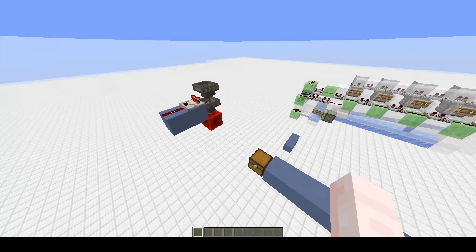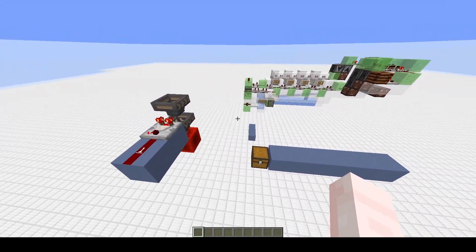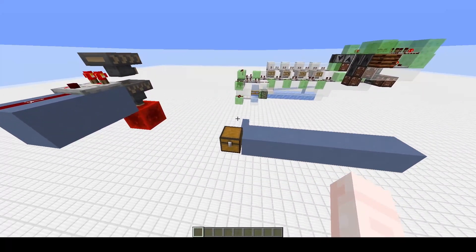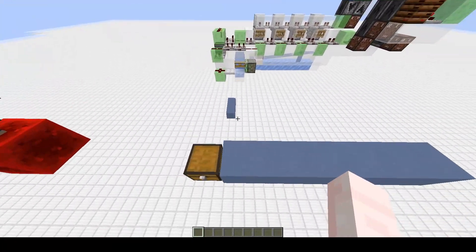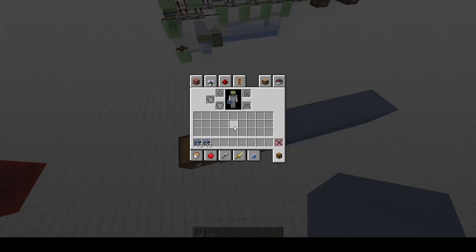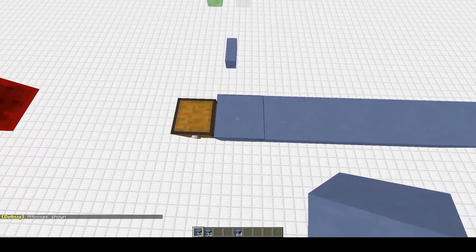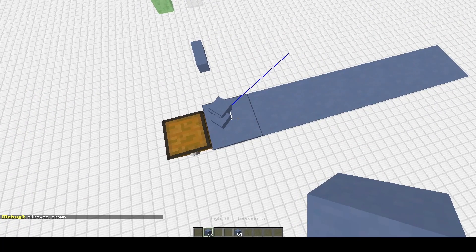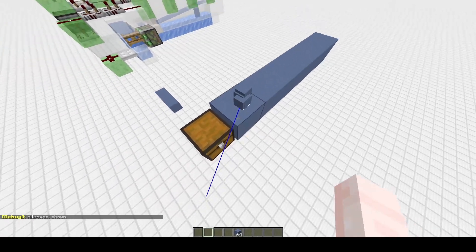That approach requires a lot of wiring and different clock cycles, so I thought: what if we do things out of slice? I'm doing that using this mechanic I'm going to show here. Item stacks can stack — I know it's a revolutionary concept — but they can only stack up to their max stack size.